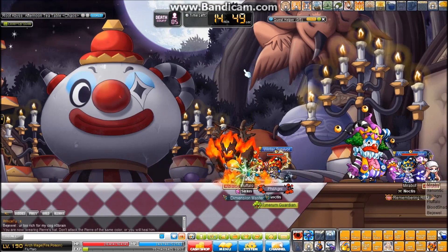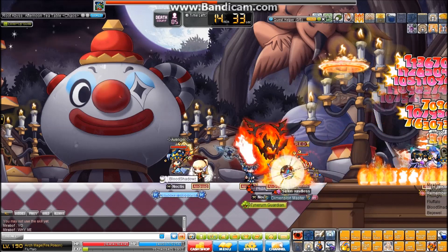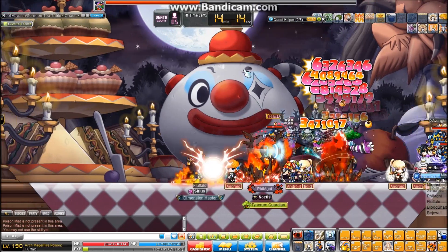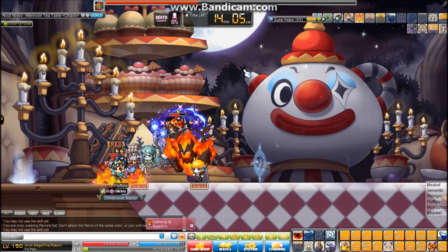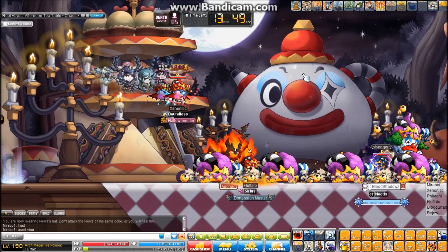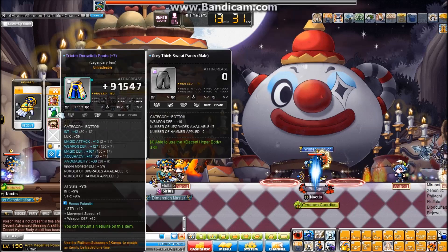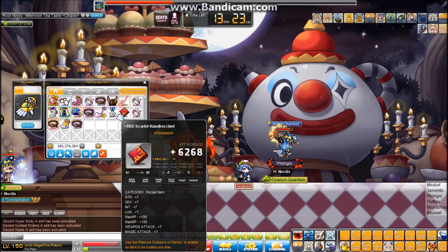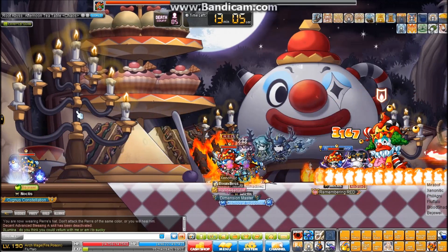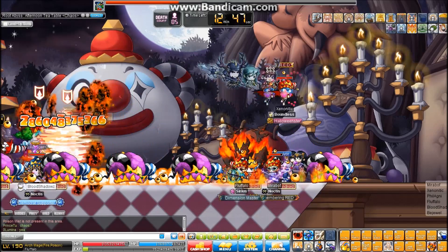When people finally realize this, and as Nexon continues to release new bosses with higher defenses, mages will soon be recognized as some of the best bossers simply because they can ignore defense. That's partially why I'm hitting such high damage. Obviously you can't go with 0% PDR — boss defenses still matter and you still need some percent PDR when cubing — but the boss defense ignore skills multiply your DPS by so much. The bandwagon is rolling the wrong direction, and when people pick up on this the market will flip.